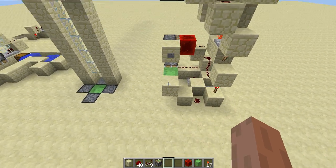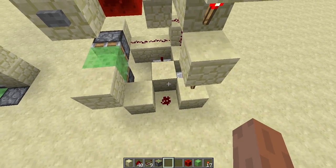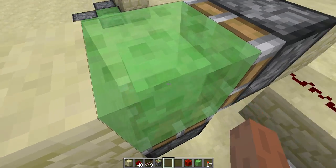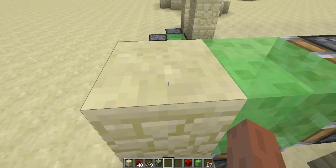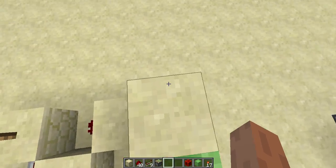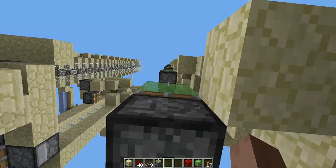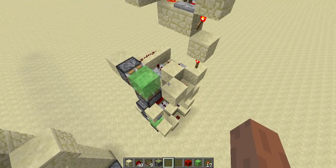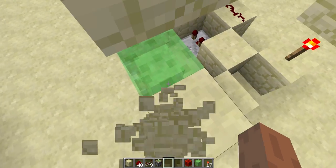So let's get right into how this works. Firstly, you will see there are two sticky pistons facing a slime block. This piston will trigger first and then the piston below this block will trigger second. So firstly the block under us will change to a slime block, and then the slime block will be pushed upwards, which causes us to be launched upwards. And this repeats all the way to the top.